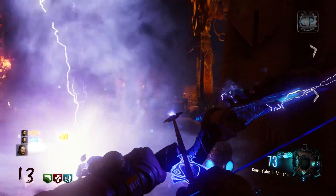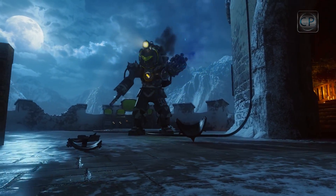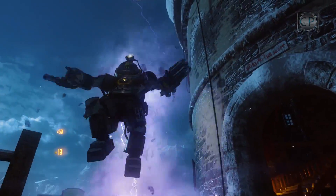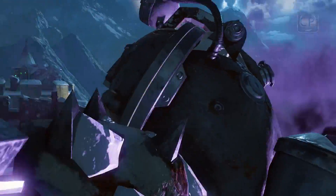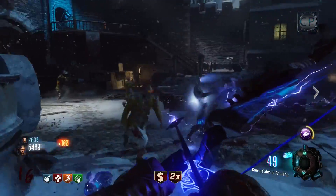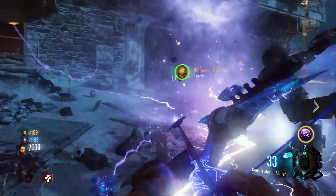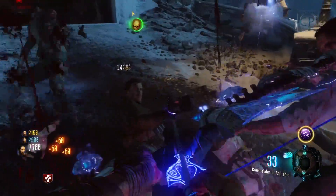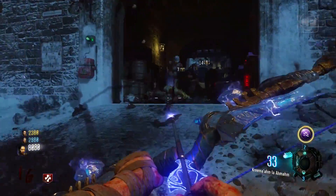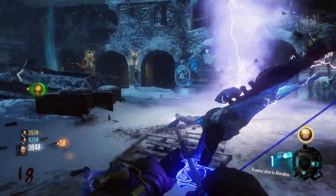A single charge shot from this upgraded bow will absolutely destroy anything within its proximity. It will even lift Panzer Soldats off the ground momentarily, causing minor damage and giving you plenty of time to finish them off. This is the most powerful bow in the game — it's a combination of the elemental wind and lightning staff from Origins Zombies, on steroids. It's even the best bow for reviving teammates safely; one charge shot near a downed teammate gives you plenty of time to revive without worry, because any zombies nearby are taken care of and a Panzer will have to wait until he gets back on the ground to attack you.